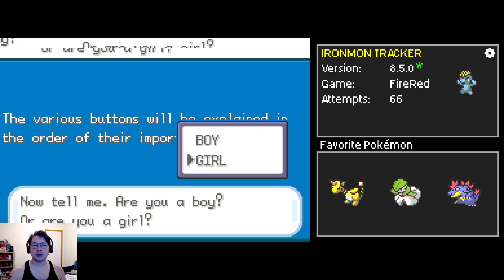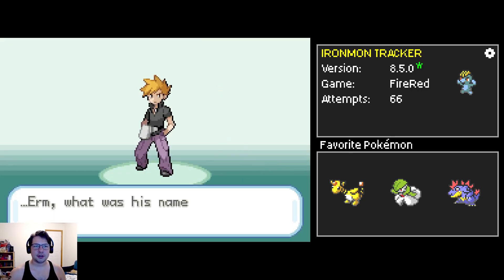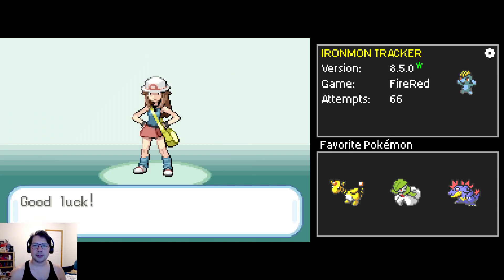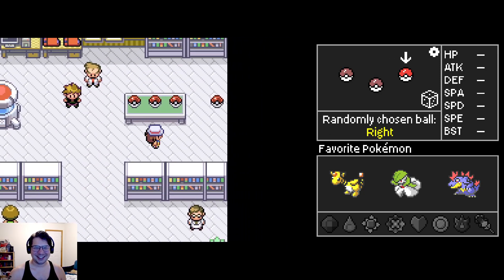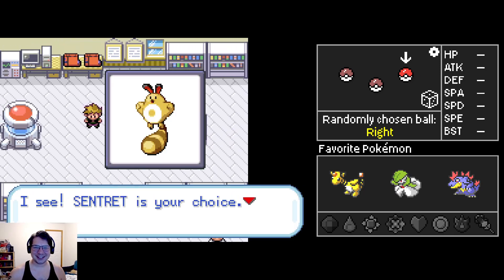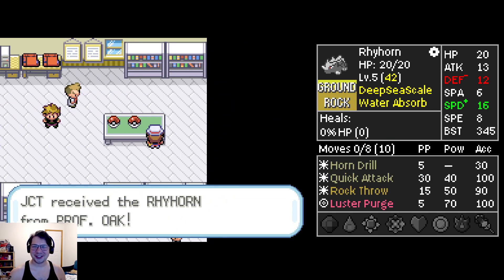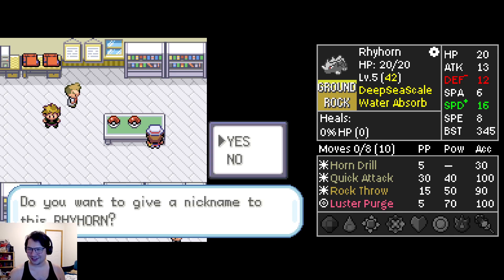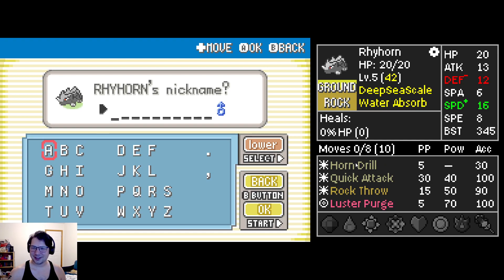There we go. You know what, I started messing around with the favorites list earlier and it got us an Altaria - and that Altaria might have died but she will forever be named Terry Clued. I could have named it Terry Cloud or something, but I decided to go with Clued. Rhydon - sure, why not? Wait, that's actually really good isn't it? A Water Absorb Rhydon is kind of a vibe - look at this, so thematic, it has Horn Drill! Alright Drillie, take him to town.